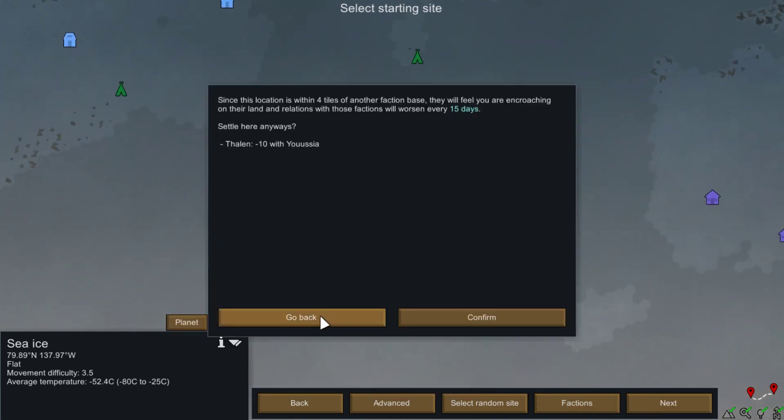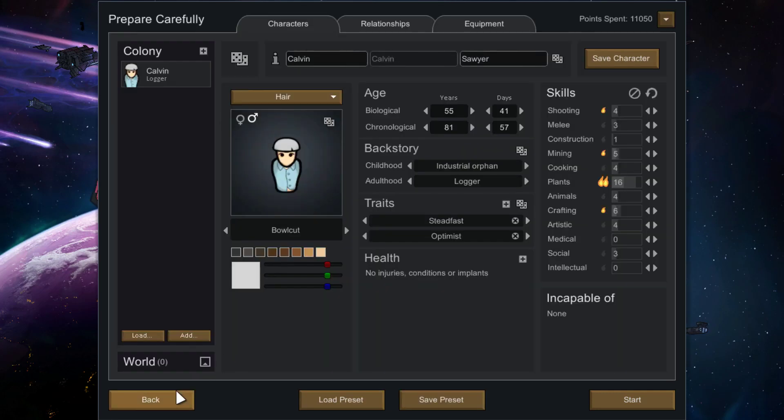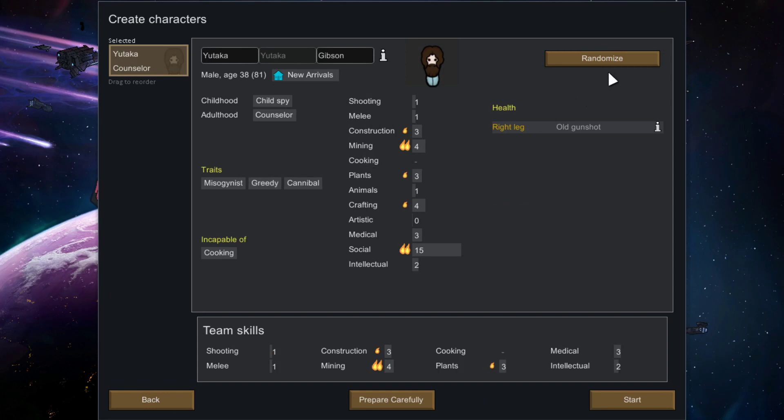Okay, four trait types — so one, two, three, four. The first thing I'm going to go for is cannibalism. Let me randomize to see — we got cannibalism, but we don't want an aged one, don't want incapable, and don't want any kind of injury or addiction.